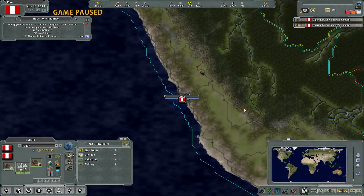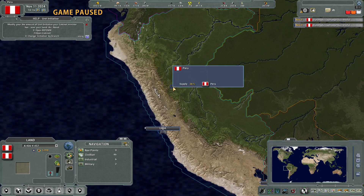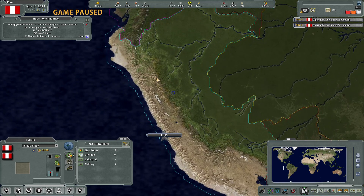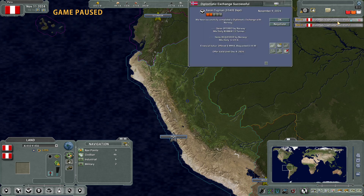Hello and welcome back to our Supreme Ruler 2030 let's play. We had one episode of gameplay, one episode tutorial, and now we are back to playing through Peru. Let's see what we got — we got some diplomatic exchanges.